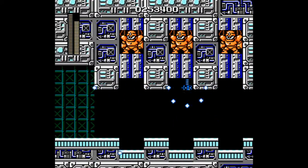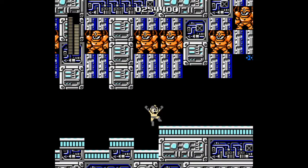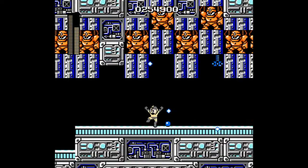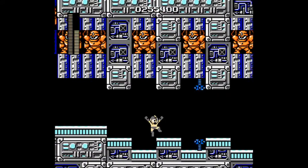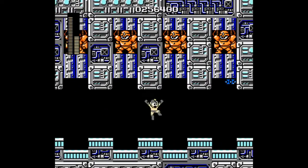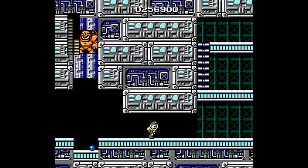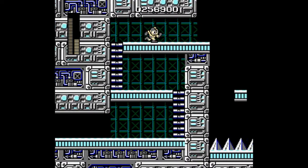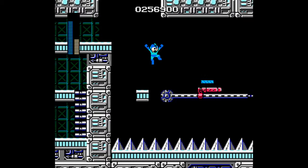This room is kinda weird because there's a little bit of foreshadowing. You see all those Guts Mans that are just up there on the wall? It's believed that Wily has some sort of love for Guts Man — maybe a bit too much. This is the only time it shows up in this game, but it gets worse. The next two games will definitely show how bad it can get, and I can't wait until you guys see 7.